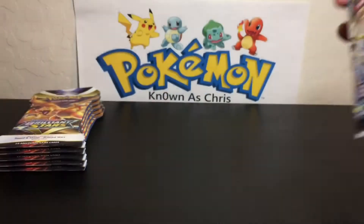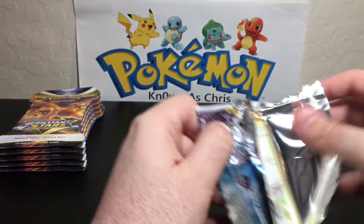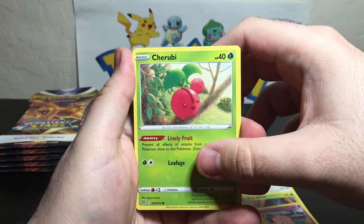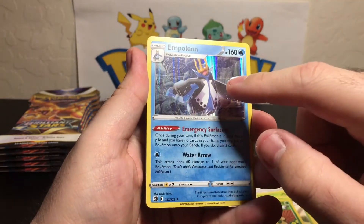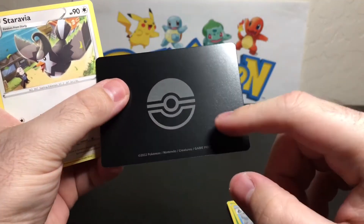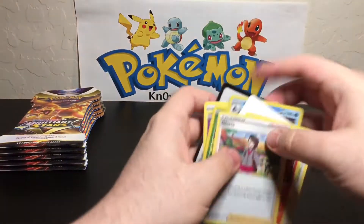Let's see what we get in this bad boy. Oh, Arceus! Let's see what he will bless us with today. Got ourselves a Starly, Milcery, Karrablast, Clefairy, Cherubi, reverse holo Shroomish, and a holographic Empoleon. Oh my gosh, look at those print lines — man, I can't get this graded. But we got ourselves a V-Star card, pretty sweet. Eesh, look at those print lines though. This pack is horrible — can't send this to PSA. Monferno, Glalie, and the code card.